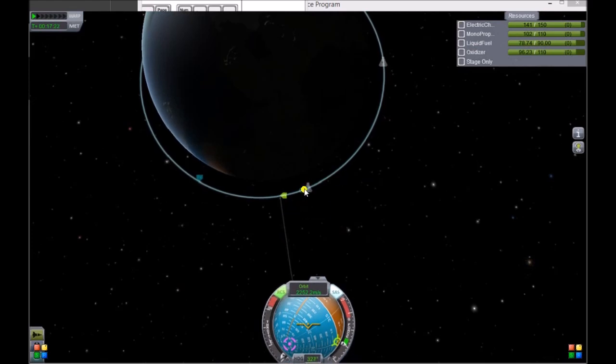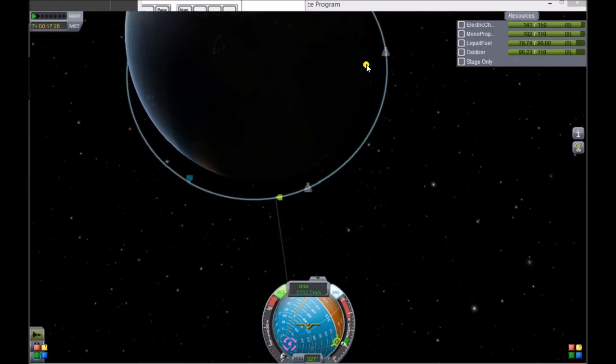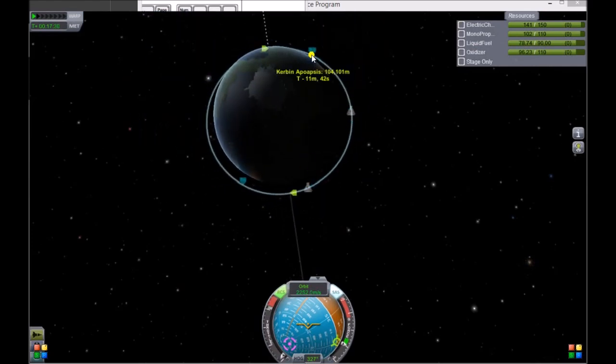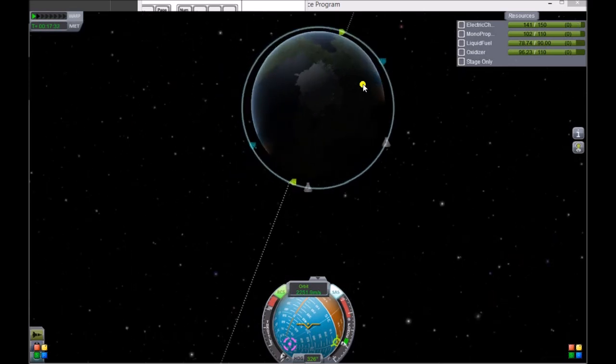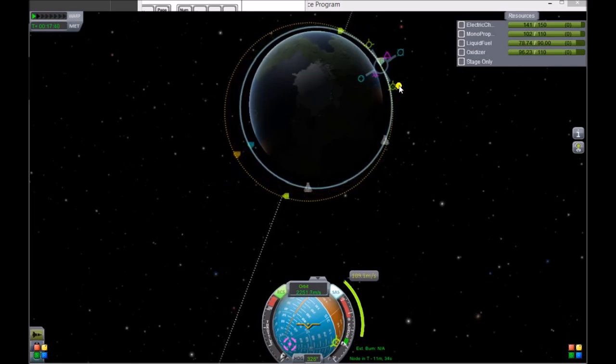To get Union 1 to meet Union 0, I have to first make a maneuver somewhere on my orbit. We're going to do it at apogee to save fuel, because we're going to be speeding up. You want to put one of your spacecraft in a higher orbit — I usually go about 100 kilometers higher.